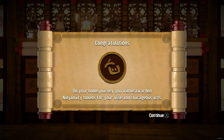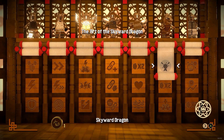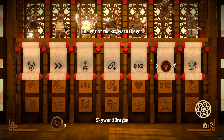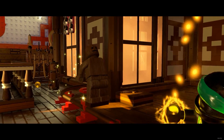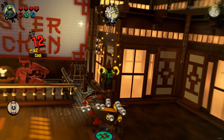So here are the Red Bricks. On your noble journey you will be awarded with Ninjuity tokens for your wise and courageous acts. Each Ninjuity power grants a new ability. This is the only one I can get right now — Skyward Dragon. It unlocks the powerful Skyward Dragon attack: launch your enemies into the air to unleash a barrage of attacks. You can come back to buy these abilities — it's like times two, similar to the Red Bricks. Let's beat these dummies up with the Skyward Dragon attack.